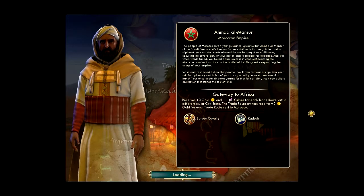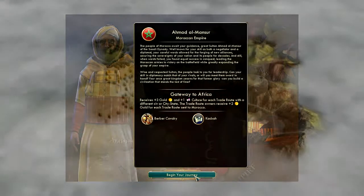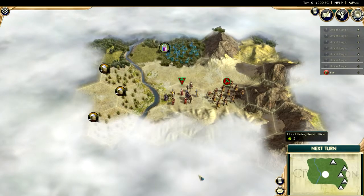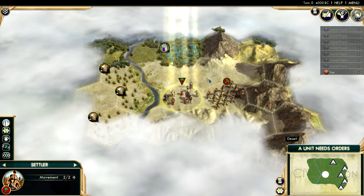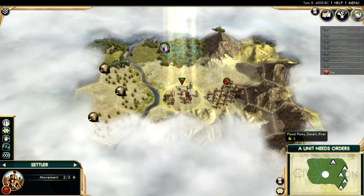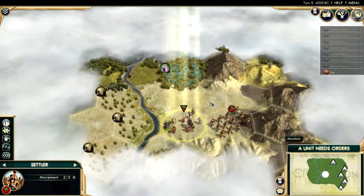So that's Morocco. We get the cavalry, and I think there's a unique building that's pretty nice. Very nice picture overall. I'm going to begin my journey as Ahmad Al-Mansur — I hope I pronounced that correctly, do bear with me. So I think I'm going to start over here.